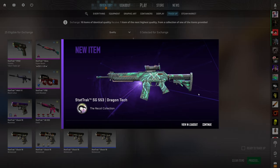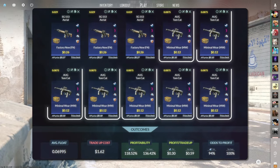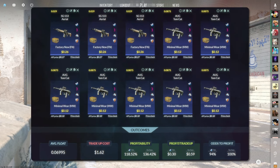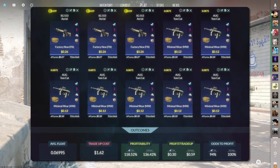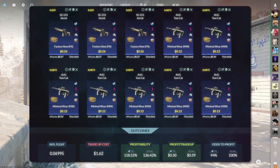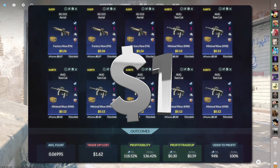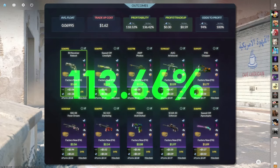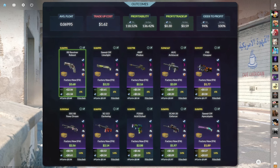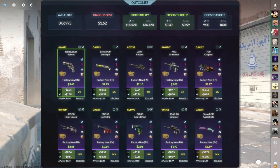Let's see if we can hit some bangers in those bigger contracts. The second $1 trade-up consists of 3 Factory New and 7 Minimal Wear mil-spec skins from the Gamma case below a 0.07 average float. Keep the Factory New skins below a 0.029 float and the Minimal Wear skins below a 0.0875 float. Get Factory New inputs for $0.26 or less and Minimal Wear inputs for $0.15 or less. This trade-up costs around $1.80 total and has a 113.66% profitability after Steam fees with a 60% chance to profit each time. Of the 5 outcomes, 3 are profitable, with the Factory New R8 Reboot being the best at just under $1.50 of profit.